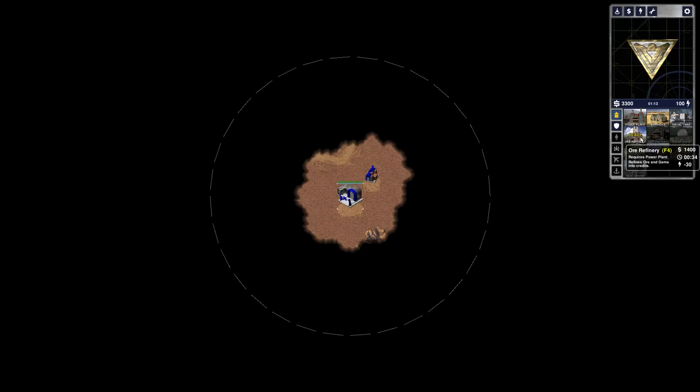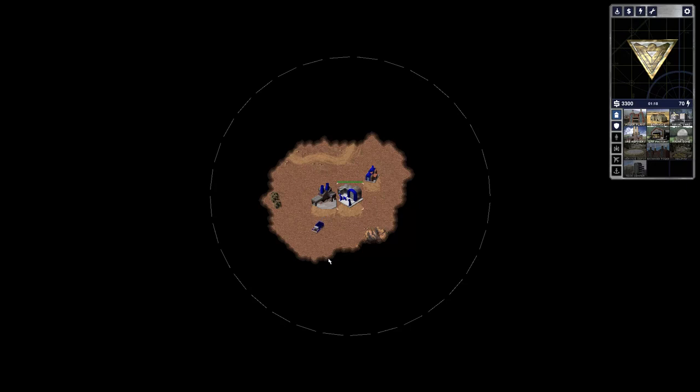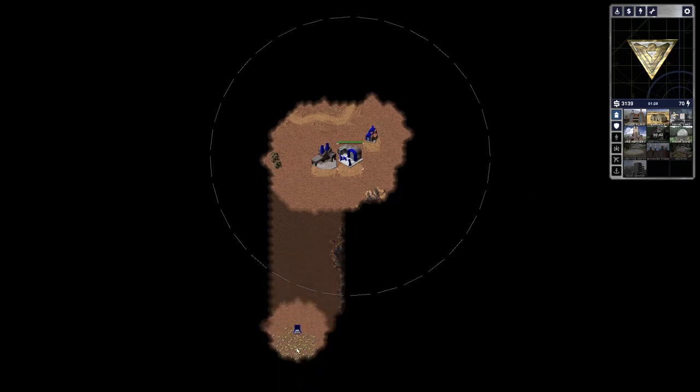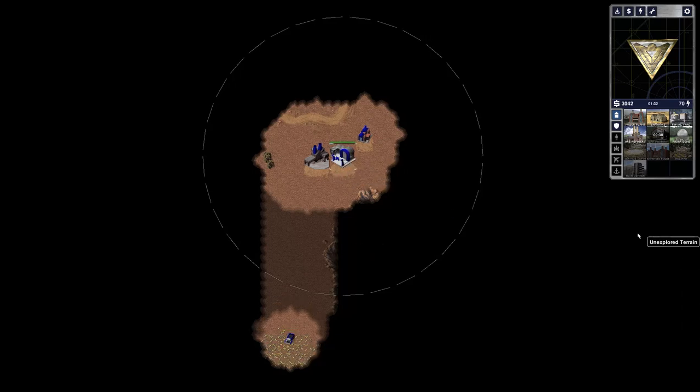Some of these take a pretty long time. The ore refinery you can just get and set it down — it'll go. The truck itself will go find whatever it needs, basically ore. You can see him coming down here trying to find the ore, and this is what the ore looks like. It'll take him a few seconds to get this. He'll come back and it'll give you $500.